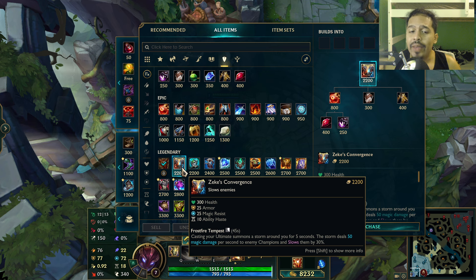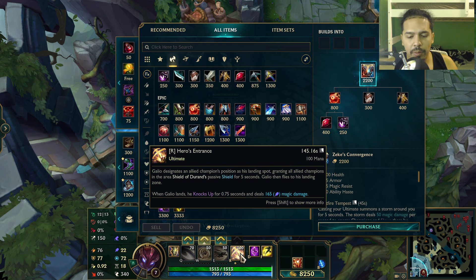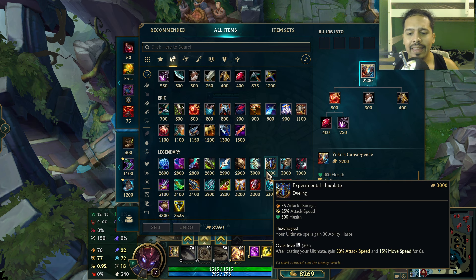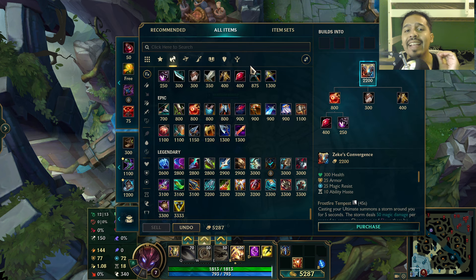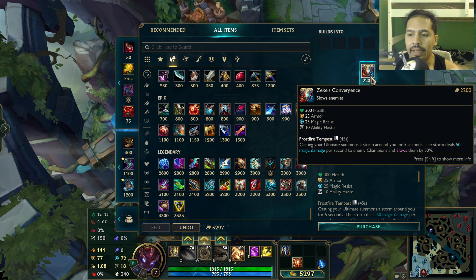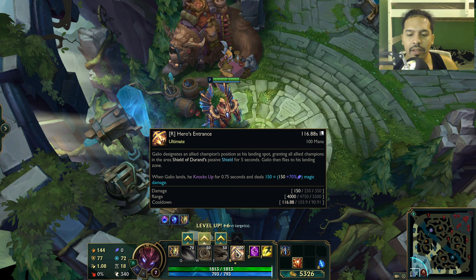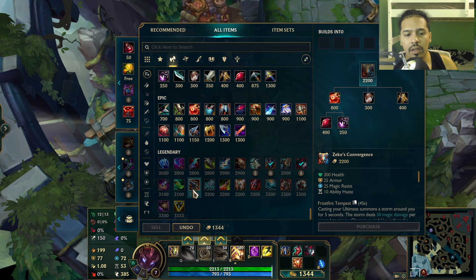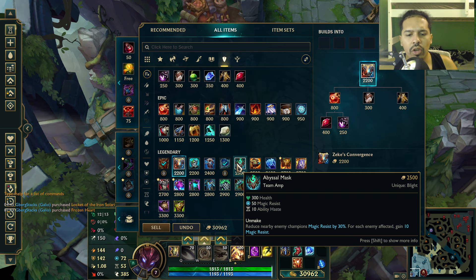In my opinion it's never worth buying Zeke's over Locket. And as a second item, is Zeke's more beneficial than Abyssal Mask, Frozen Heart, Knight's Vow, Redemption, or even Thornmail? Zeke's right now I think is in a pretty bad spot. If Zeke's gave you ultimate ability haste — say 30 ultimate ability haste — would it be really good? Looking at Experimental Hexplate which gives the same ability haste, that doesn't matter, but the 30 ultimate haste brings a 145-second cooldown down by 30 seconds — that's huge.